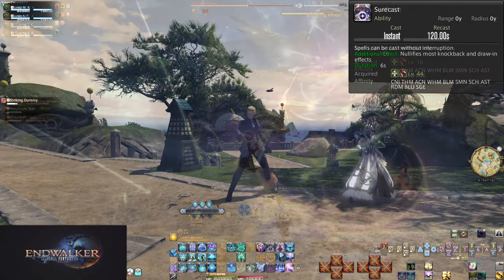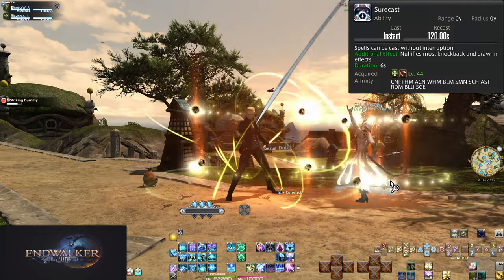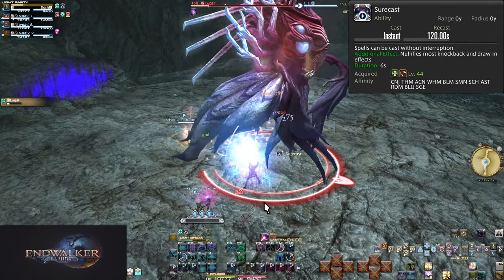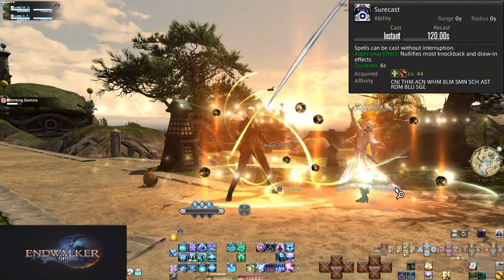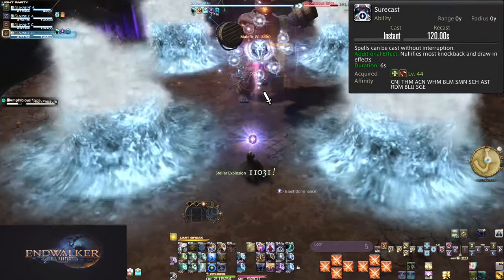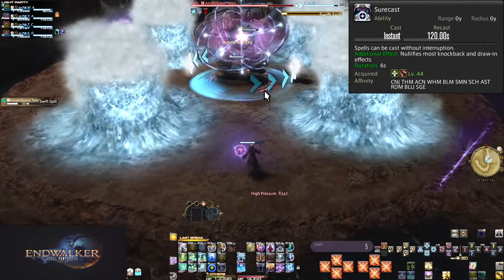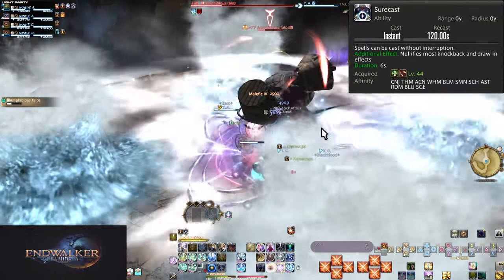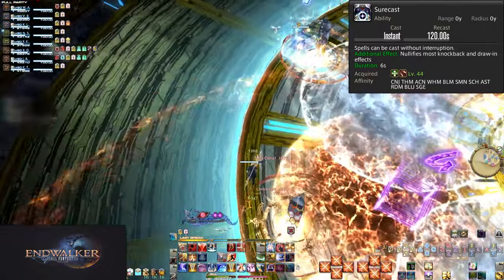Level 44: Surecast. On a 2 minute cooldown, Surecast comes with 2 effects and will remain on you for 6 seconds. The first and main one is that this skill ignores most knockback and draw-in effects — this includes another role action that healers have, Rescue. In many boss fights, they will do moves that might not even do damage, only pushing players around. These often come with arenas that you can fall off of or have death walls. These moves go from minor annoyance to potential death. Surecast says no to that and allows you to ignore certain knockback mechanics entirely.